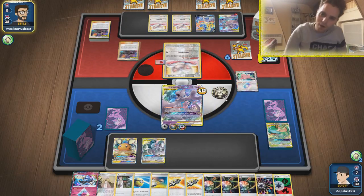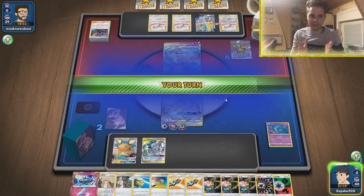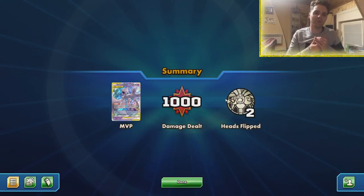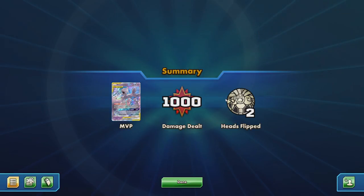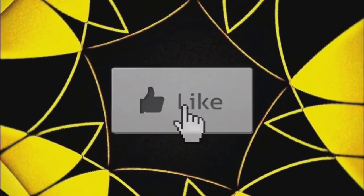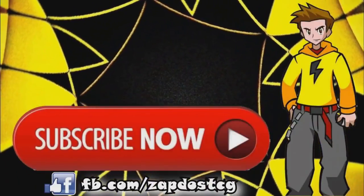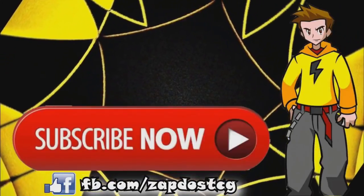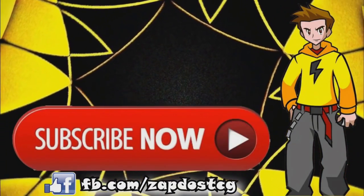Hopefully you enjoyed this video of the new Mewtwo deck — check it out for yourself. It has answers against a whole heap of the meta, but not against Mill, presumably. Just adding Faba — Faba will help this matchup so much. Also if you want to see some more deck profiles and TCGO matches, be sure to subscribe and I'll be seeing you guys in the next video. Peace out — bye!